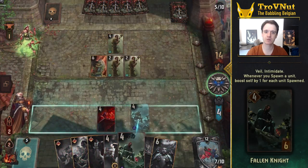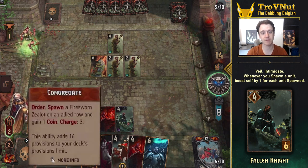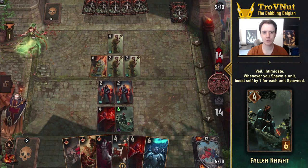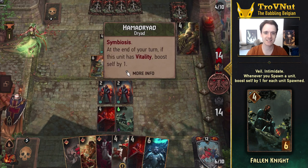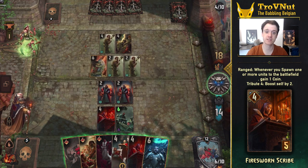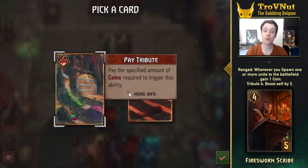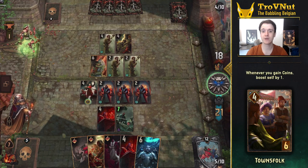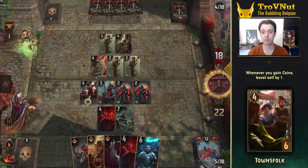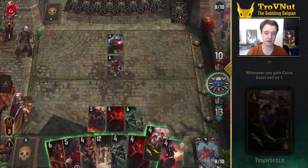The Fallen Knight is the most straightforward benefactor. He has Veil and Intimidate and boosts itself by the amount of units you spawn every time you spawn any units. In this deck it allows the Fallen Knight to easily gain 20 points or more in a single round. The Fire Sworn Scribe has a more indirect effect, generating a single coin every time you spawn units regardless of the amount of units spawned. He also needs to be on the ranged row for his ability to work.